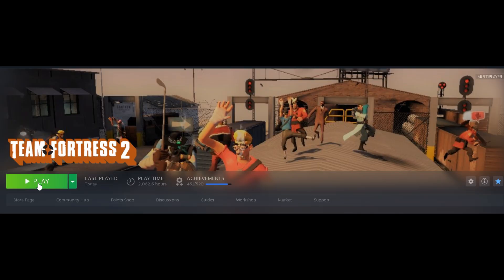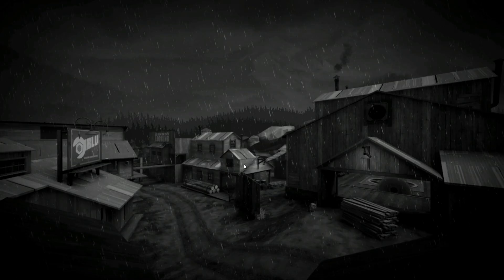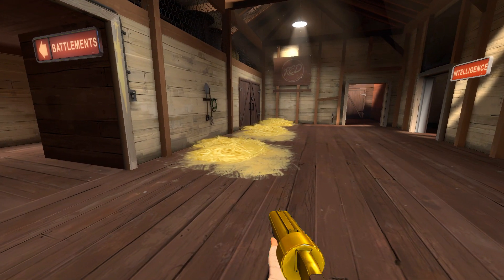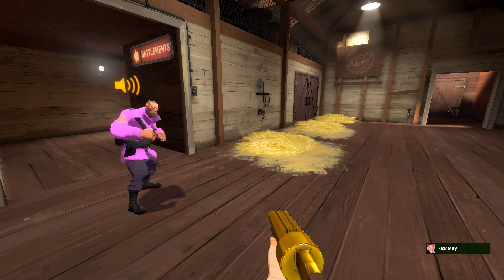We're going to do a bunch of editing on this, but first you want to open TF2. You have to open a map because it allows you to weirdly edit in-game files. So let's just go to map 2fort — I just picked it as a random map. You've got to edit your files from in-game.